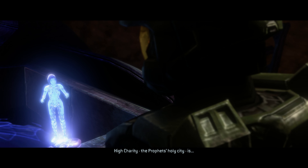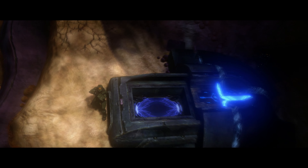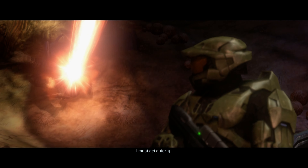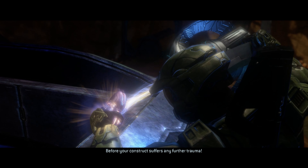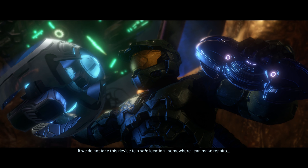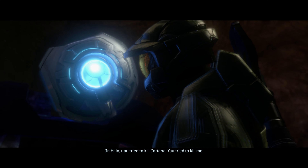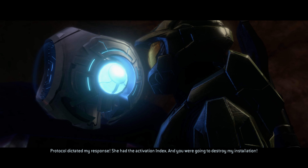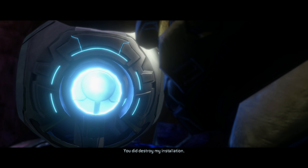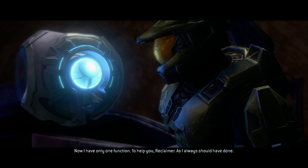Chief. Cortana. The Prophet's holy city is on— Cortana. Reclaimer. I must act directly before your construct suffers any further trauma. Leave her alone. If we do not take this device to a safe location where I can make repairs— On Halo, you tried to kill Cortana; you tried to kill me. Protocol dictated my response. She had the activation index and you were going to destroy my installation. You did destroy my installation. Now I have only one function: to help you, Reclaimer, as I always should have done.